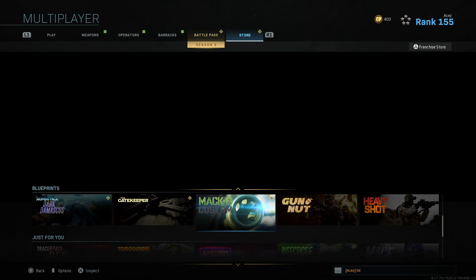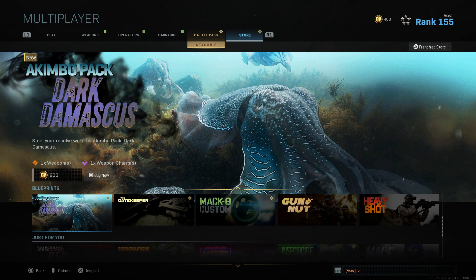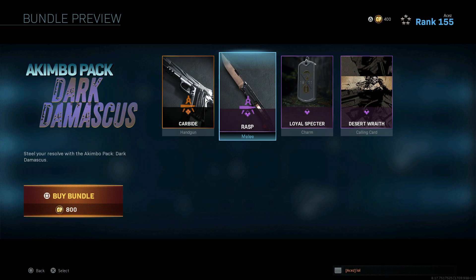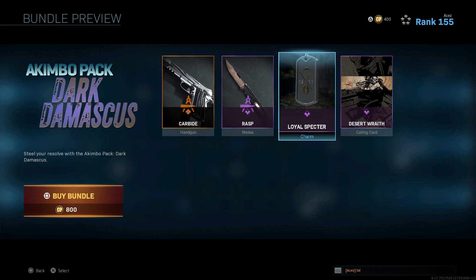Let's move on to the brand new bundle - the Akimbo Pack Dark Damascus. I've been grinding my heart out for Damascus - that's all I've been doing the last couple days, assault rifles right now. I only have pistols and SMGs platinum, so I've got a long way to go. I do have a couple - the sniper, shotgun - I have a couple of them gold, so hopefully we'll get it soon. Let's check this one out.